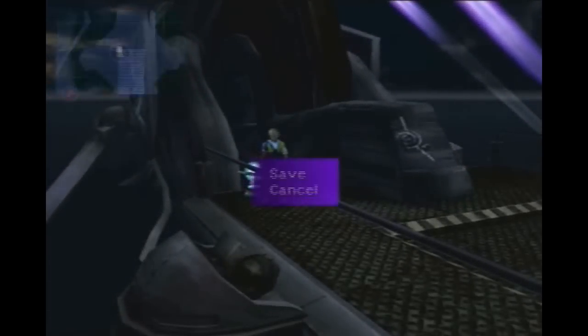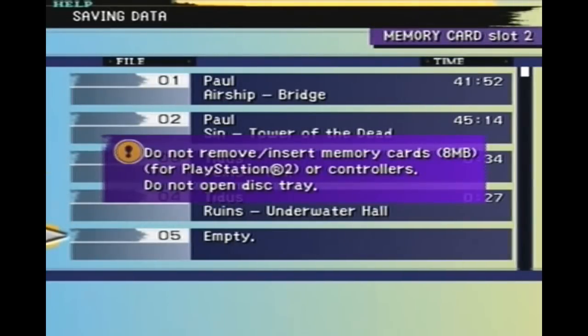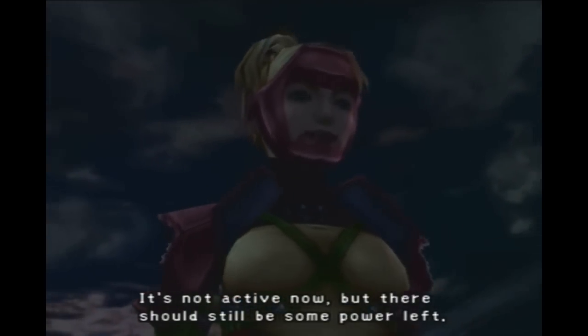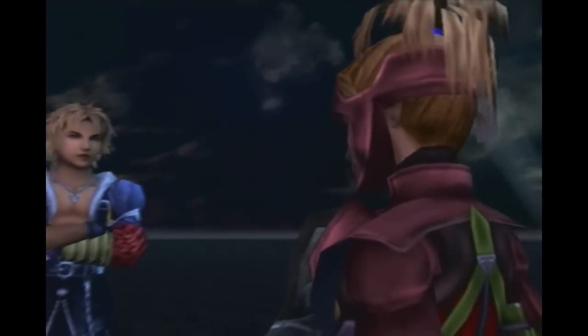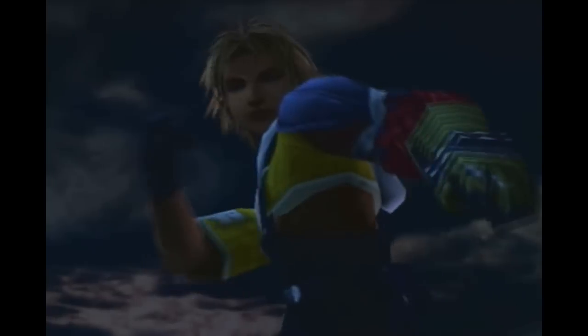Alright, let's save. I'll put it in a new slot — slot 5. Now let's talk to Rikku. We found some ancient ruins right beneath us. It's not active now but there should still be some power left. We're going to go down there and activate it, and then we should be able to salvage the big prize! Well, I called her Rikku — technically you're not really supposed to know her name yet. Unfortunately, I've played through it before, so I kind of know enough.